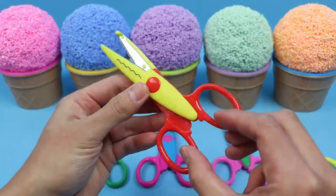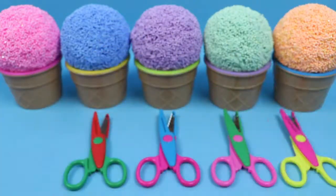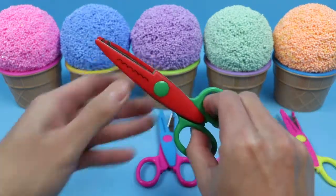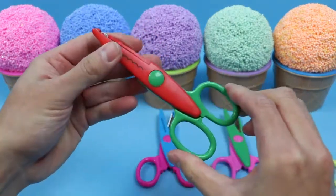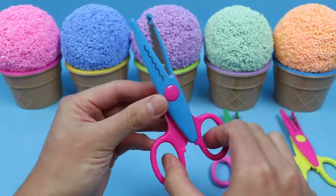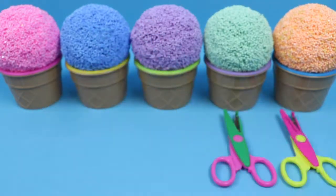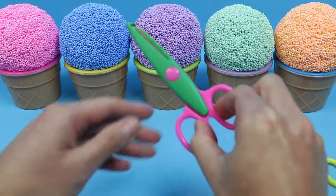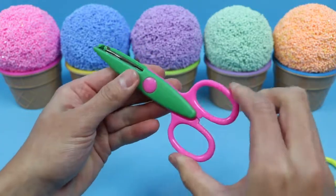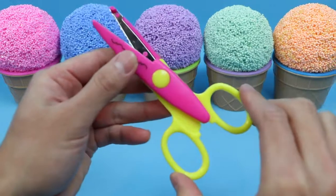These scissors are red and yellow. These scissors are green and red. These scissors are purple and blue. These scissors are pink and green. And these scissors are yellow and purple.